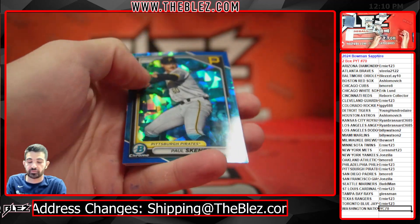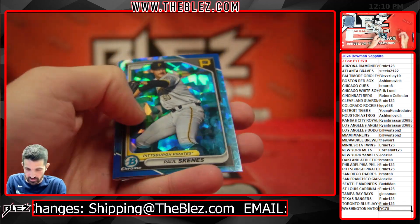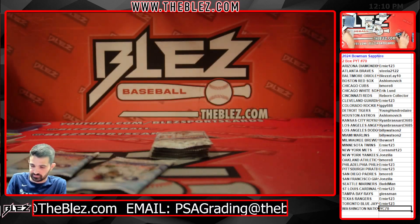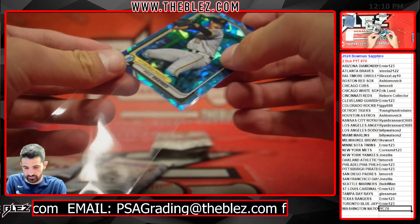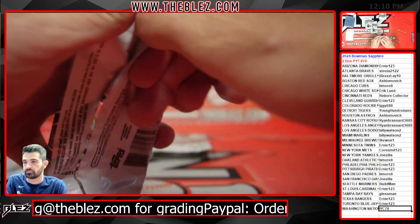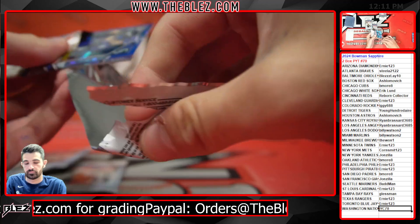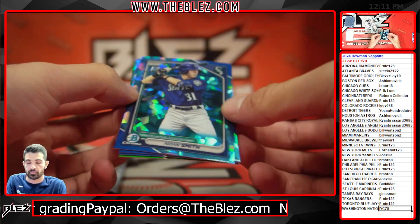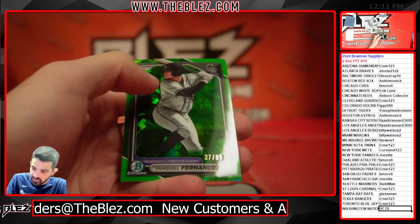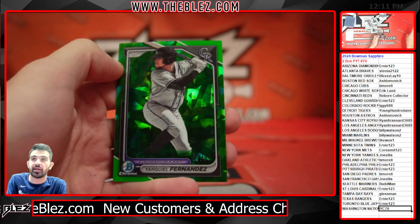There's Skeens! Got the first Skeens cards for Ernie's collection. Another green, another Aiden Smith. Yankeel Fernandez, numbered out of 99 green.